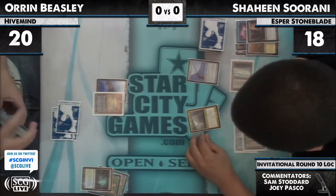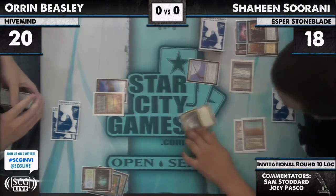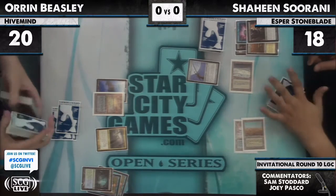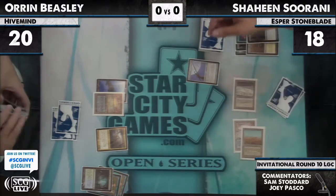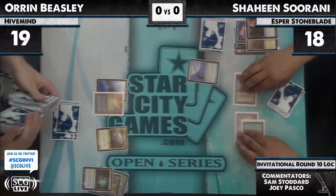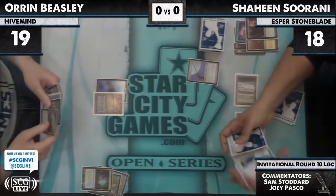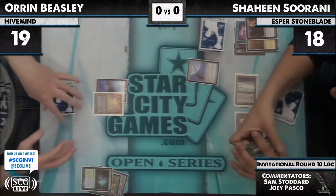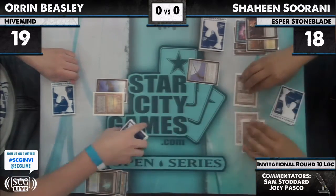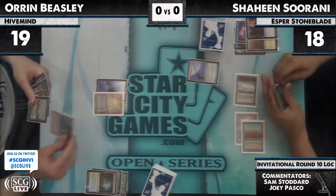Shaheen reading Progenitus, making sure it does what he thinks it does. Protection from everything — protection from white, blue, black, red, green. Lands. Artifacts. Enchantments. Tribal. Sorcery. Instants. Protection from little girls — yeah, protection from everything. Every card you could imagine. But all that means is it can't be damaged, enchanted, blocked, or targeted by those things. So Sulfur Elemental makes Progenitus awkward.